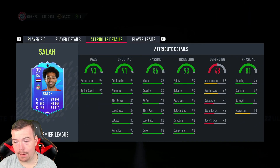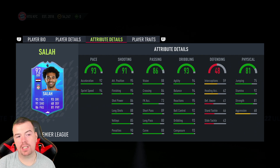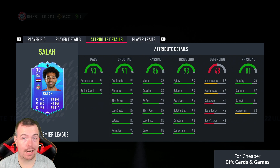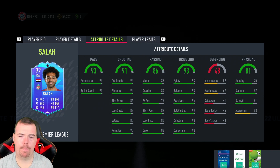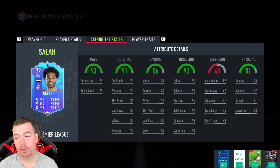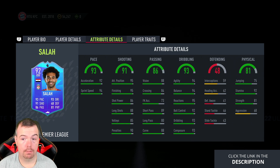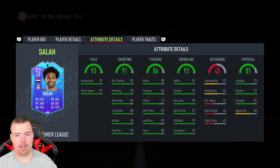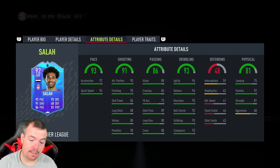So to do this absolute unit — Salah — the total buy-it-now cost runs to about 876k. You can easily get it done for 875k or less. Is it worth it? 100% — this card is going to be absolutely devastating to come up against. You get 177.5k worth of tradable packs, which is a big win. The card itself would be well over a million coins if it were tradable — his 91-rated version is already 500 to 600k. It's not as expensive as everyone thought; I expected about a mil, but we're over 100k less than that.